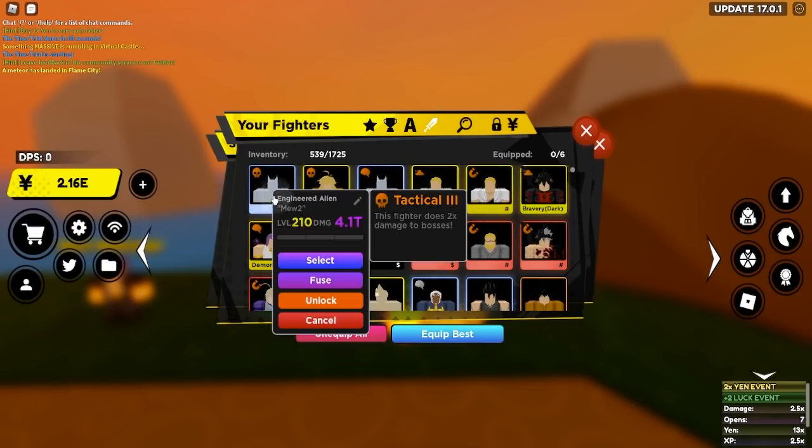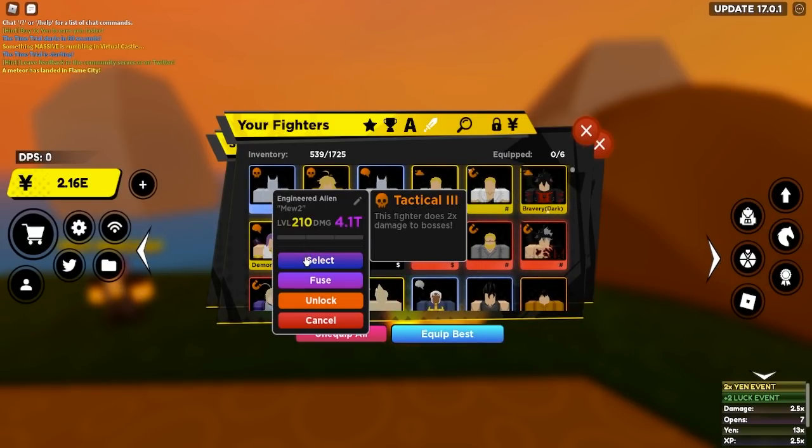If I go here and put in my level 210 Mewtwo, you can see I have my divine fruits — I currently have two of them. There's a box on the right where I can input anywhere from one fruit up to 99 fruits. One fruit gives me a five percent chance of successfully converting my fighter into shiny.